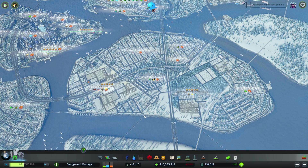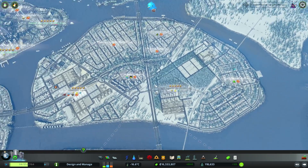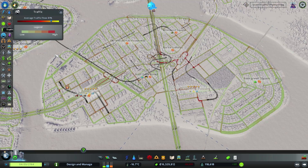So as you can see, this is a pretty big city - we have around 120k population, which is fairly big for a vanilla city without any mods. So we can only expect that there are a lot of traffic issues. Let's start off by analyzing traffic in this little island. I'm going to select my traffic overview.